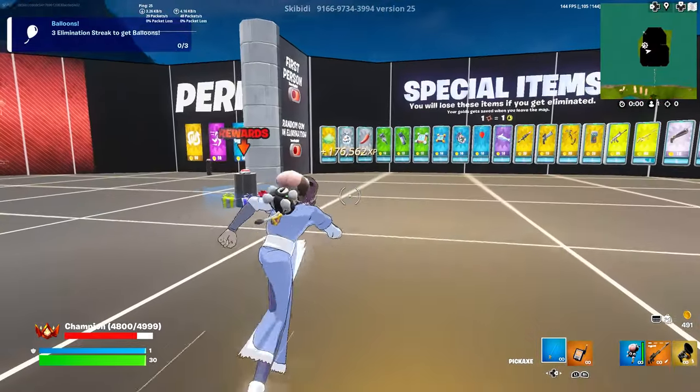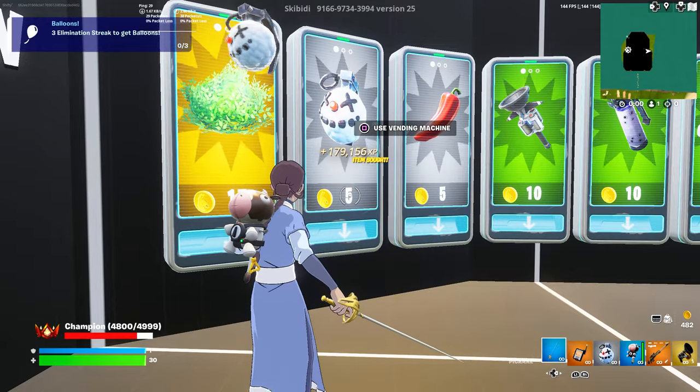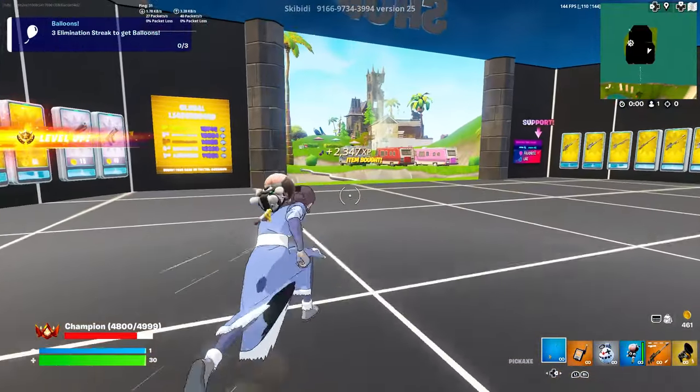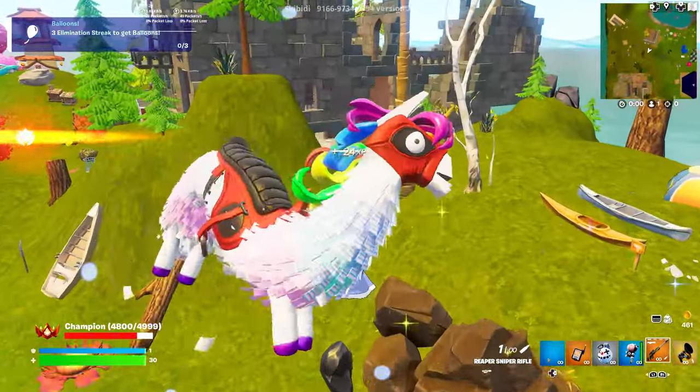Also, if you have gold you can go ahead and spend it — you're gonna get like 5,000 XP. You can just spam buying items in here and you're getting like 2,000 XP. To get gold, just play the map and get eliminations — one elimination is like one gold. Anyway, that was it for this map. Thank you so much for watching and I'll see you in the next one.